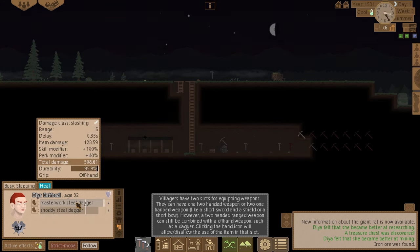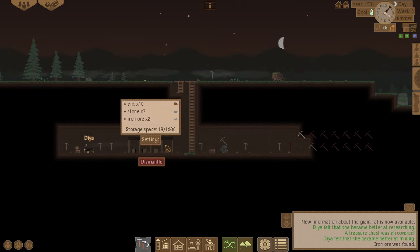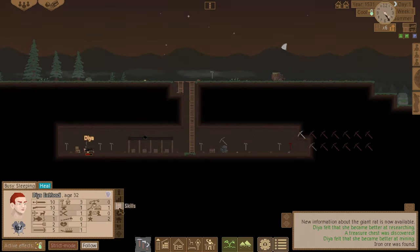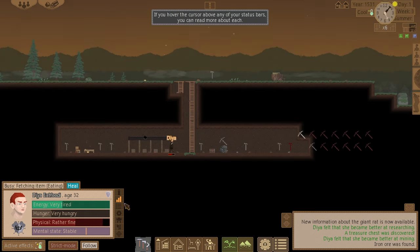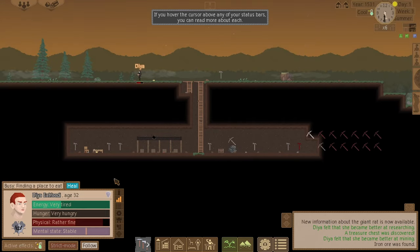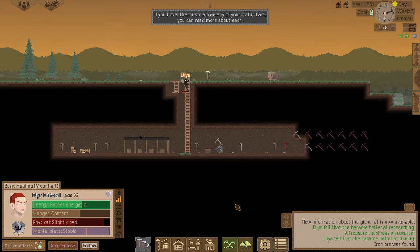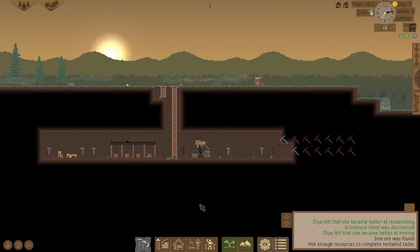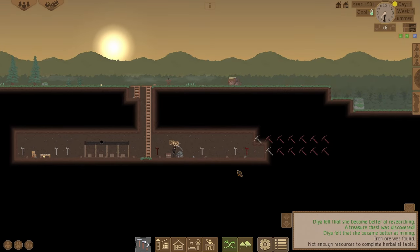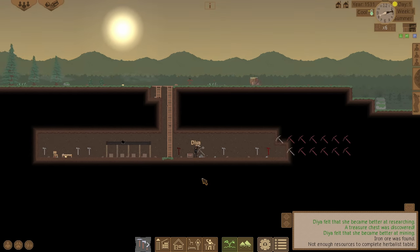That masterwork steel dagger has a delay damage of 380 — that's decent. Healing done. Got a nice fine wood sculpture in the chest. Let's get some iron ore so I can start smelting. I'm missing some stone — need to go gather some stone.